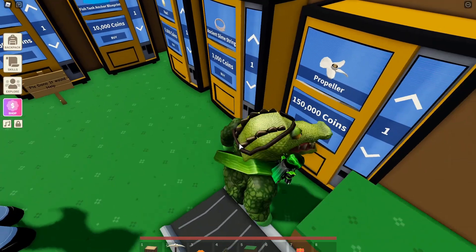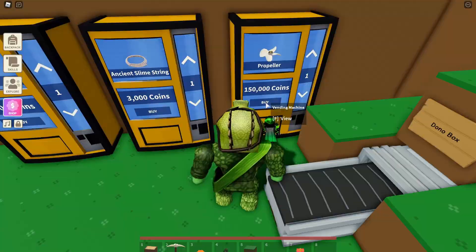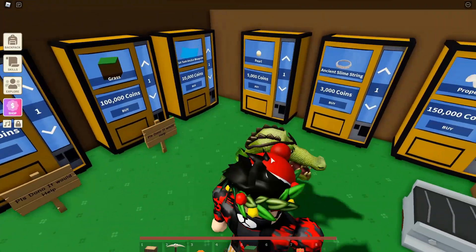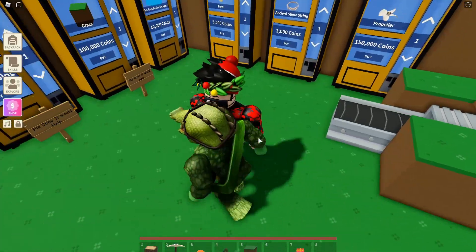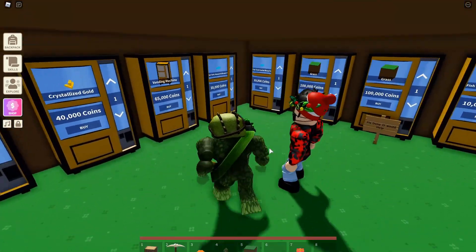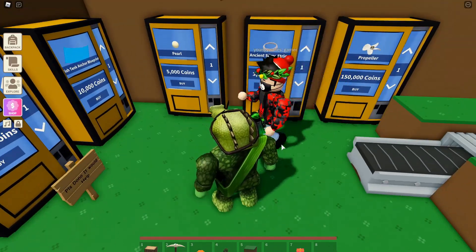Oh, I need a propeller for something — I forgot what it was. I can't buy anything. Washing station? I wish I could buy, but I need level 30 economy. Sadly these are not mine — I'm sharing this part of the shop with Swifty owner.